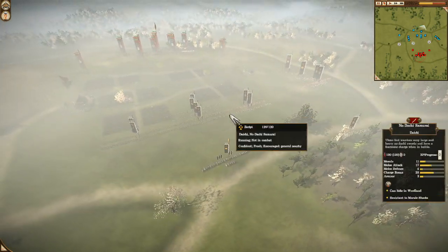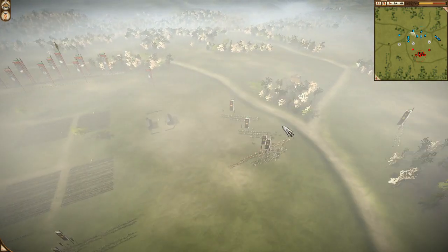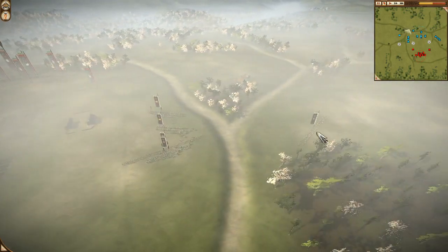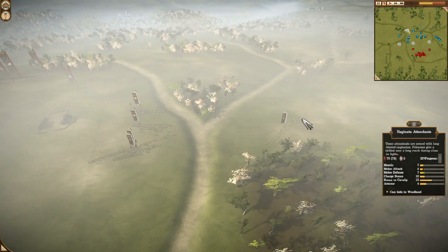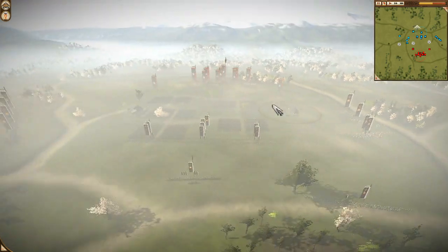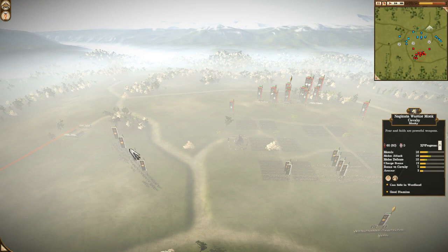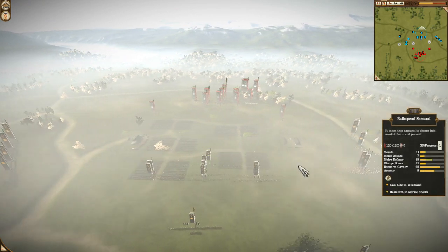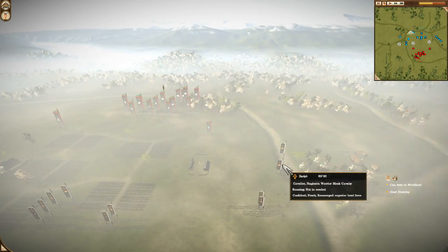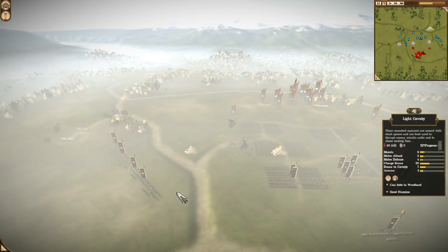On this flank I have long yari ashigaru with 2 chevrons, and Naginata warrior monks. And I have one more Naginata warrior monks hidden here, with 1 and 2 chevron attack upgrades. My cavalry contingent isn't weak as well — it's mounted gunners, 2 Naginata warrior monks, 1 yari cavalry, and 2 light cavalry units.